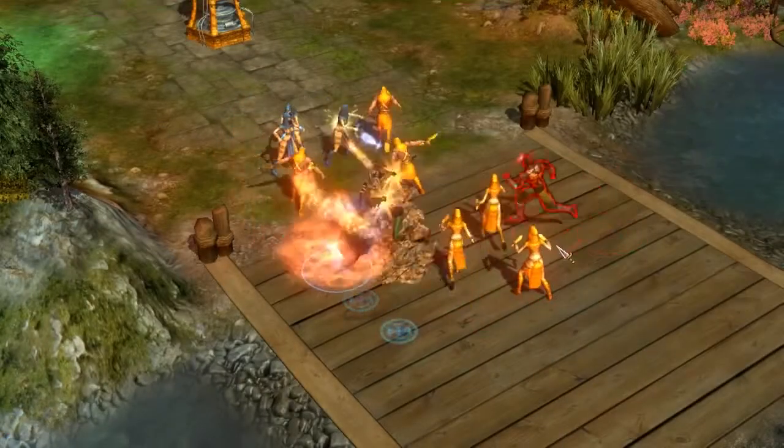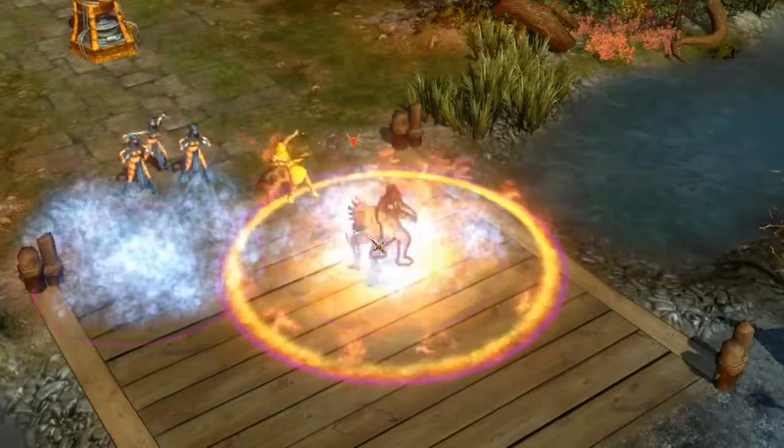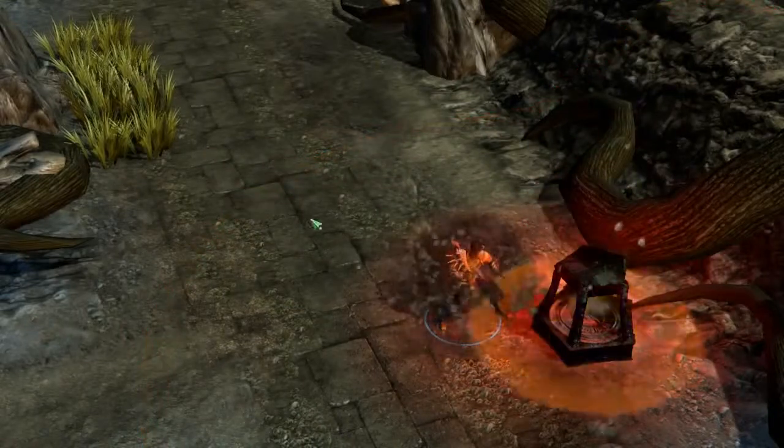The Fire Form imbues the Elementalist with the strength of a raging fire, granting him bonus damage to all of his skills. Earth Form sheathes the Elementalist in Earth Armor that blocks a large amount of damage and refreshes periodically.